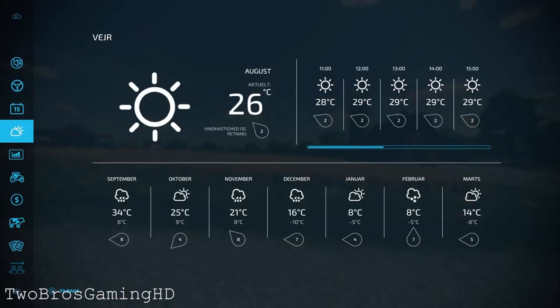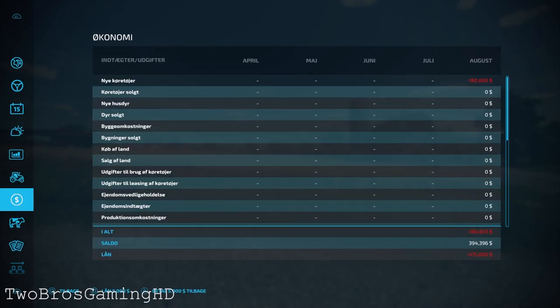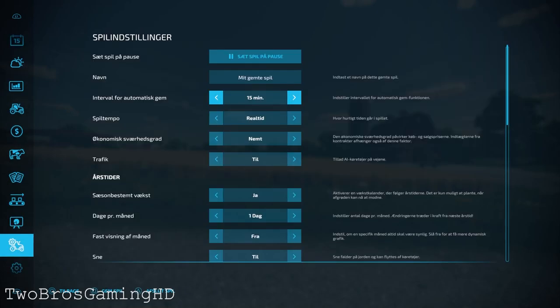What you're going to do now is go to the menu. You can see here we have the weather forecast — we are in August and it is 26 degrees outside, which is pretty crazy. You want to go down here to game settings. I have to apologize, it is in Danish — I don't know how to change it. But what we want to do is set this up to a different configuration.